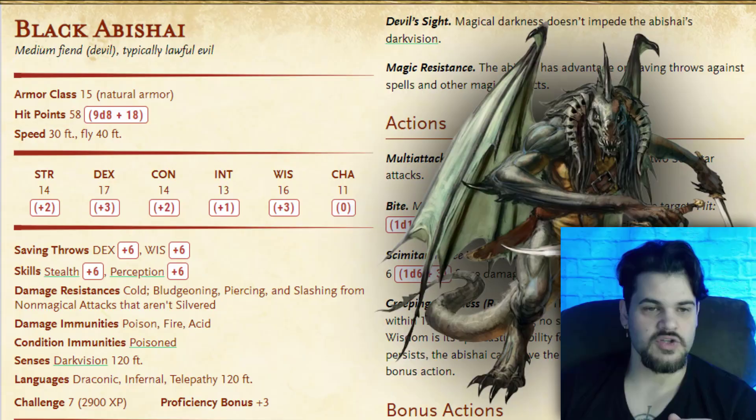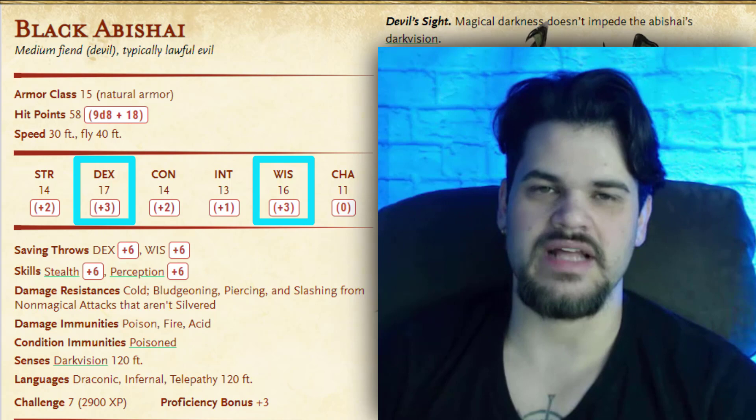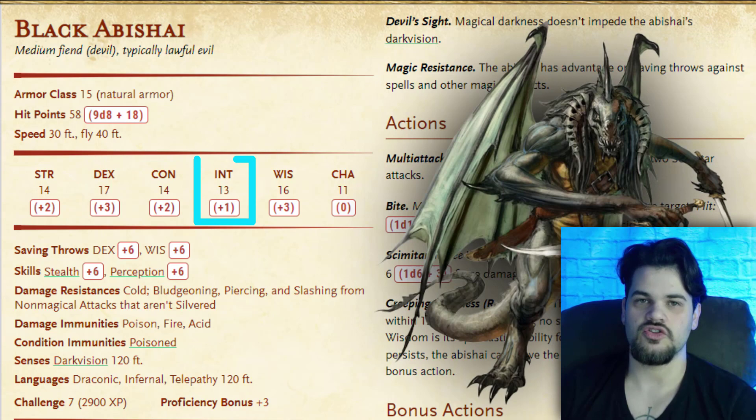Looking at the Black Abishai's spread, we look at the highest first. In this case it's a combination of dexterity and wisdom, slightly leaning towards dexterity — it's 17 instead of 16, which doesn't change anything mechanically, but tells us a little bit. Taking a look at the next set, we have strength and constitution, then intelligence near the bottom and charisma dead last. Strength tells me they are confident in hitting people — simple as that.